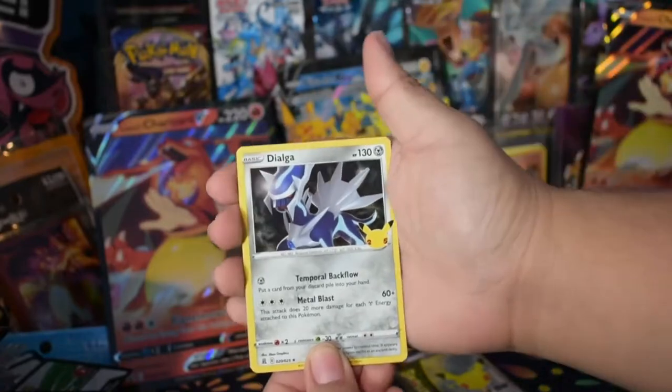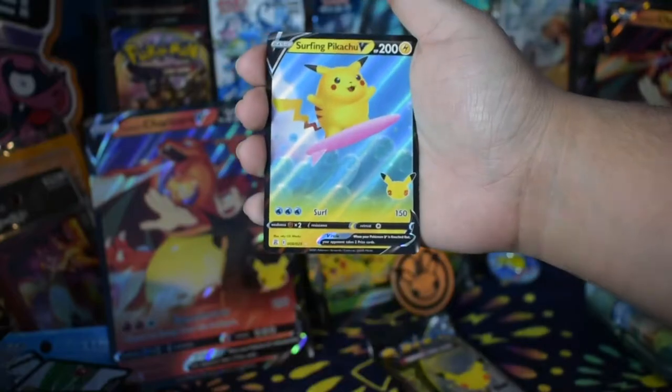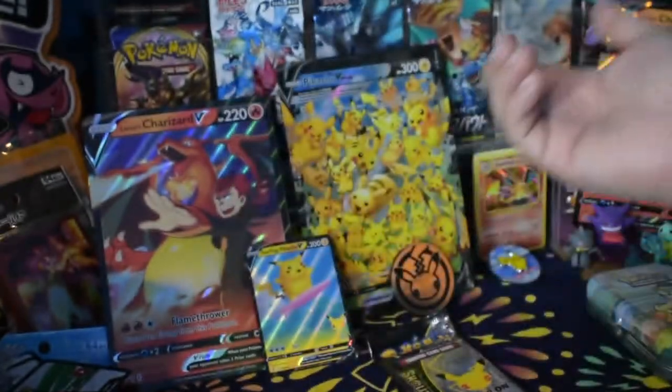So my first pack — we have Dialga, Xerneas, and Surfing Pikachu, because we don't have enough Pikachus yet.